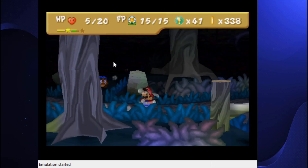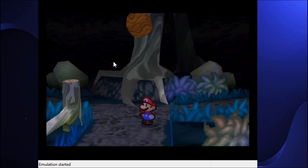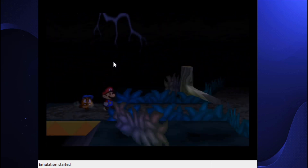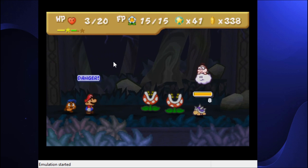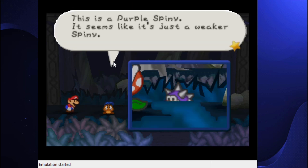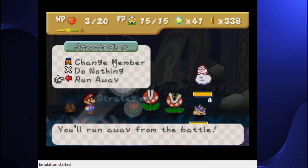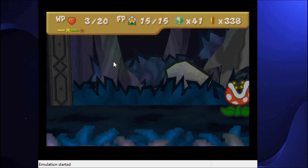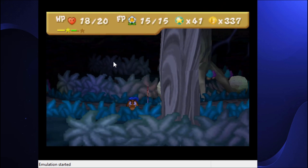Now I have 20 HP. I have to go out here again. This should put me back to where I was before — it does. So now I head to the complete other side. Why does it cost 3 FP? That's so much. Anyway, weaker spiny — notice they're purple. We're gonna have a lot less fun with these later on. I'm using a hot shroom outside of battle now because I'm dying if I don't.